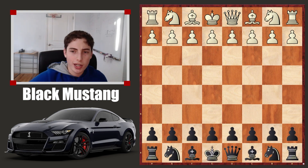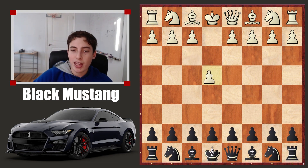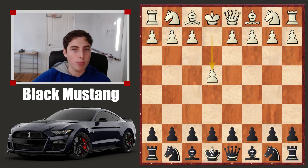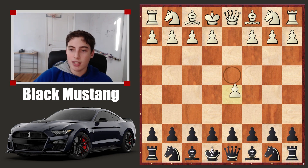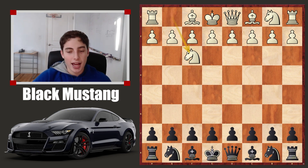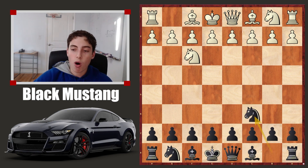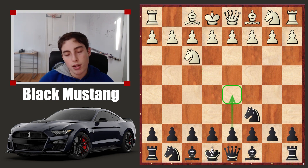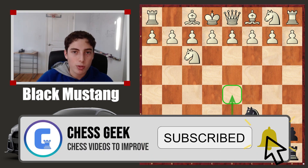Hopefully you guys enjoyed this video. The Reti is more of an offbeat opening, and I think a lot of people struggle playing against it because if they play e4, you have theoretical moves like the Sicilian, the Caro, or just e5. But when they play knight to f3, it's not something you necessarily studied. Hopefully this video offered a very creative and nice idea with knight to c6, either going for e5 and e4 if they allow it, or alternatively d5 and the line I just looked at. Subscribe if you're new around here, like the video if you enjoyed it, and I will see you next time.